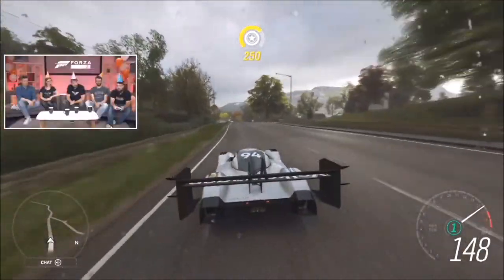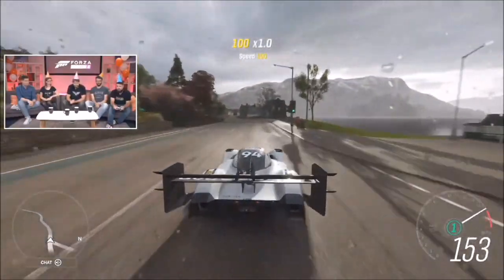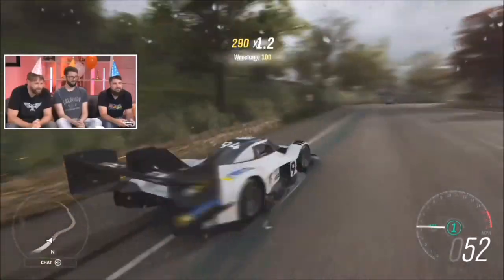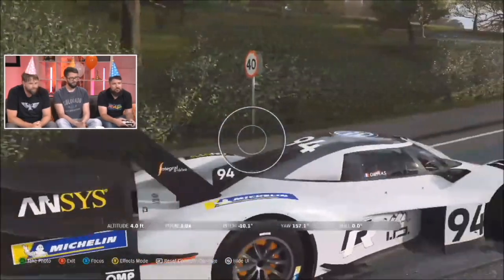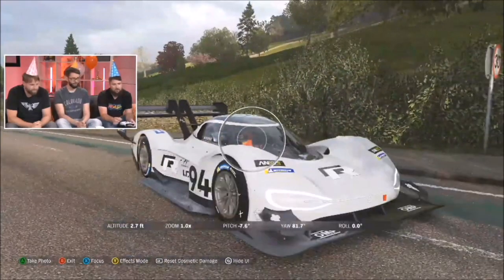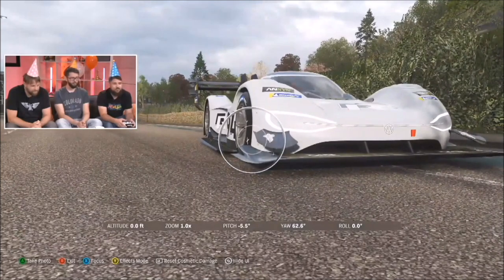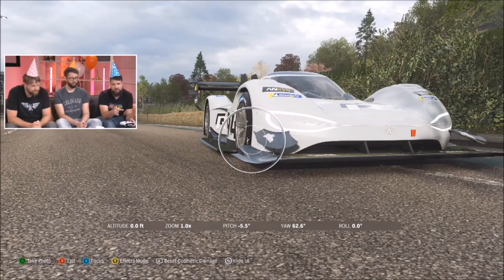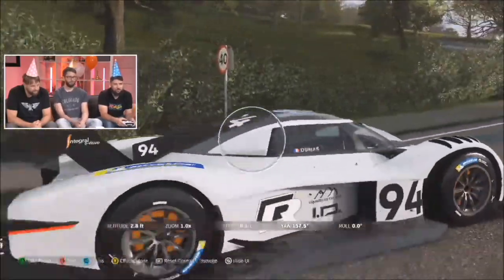We were looking at upgrades earlier and noticed it does in fact have a rally spec — you can put rally parts on it. Looking at it from the side, the skirt there is to produce more downforce. This makes twice the downforce of our cover car — a huge amount. Things like the side skirts, which are tipping over slightly, help keep air under the car. The faster the air, the lower the pressure, sucking the car down, along with the giant splitter and the giant rear wing.